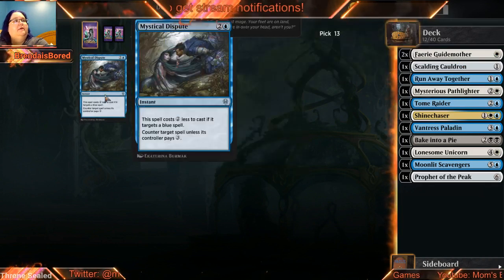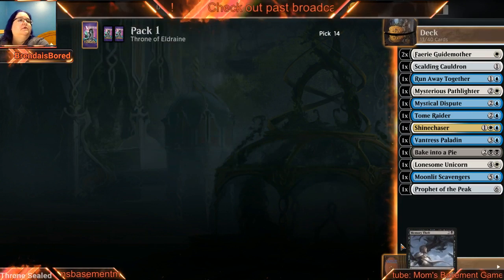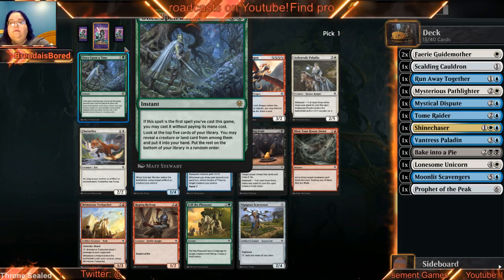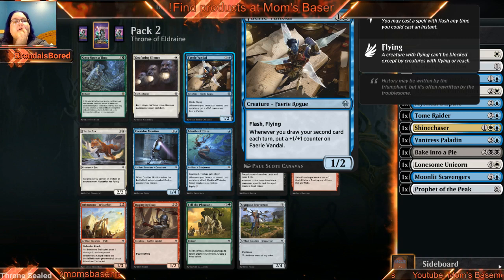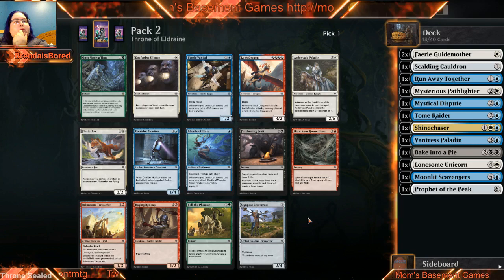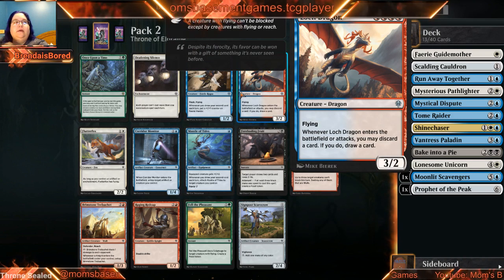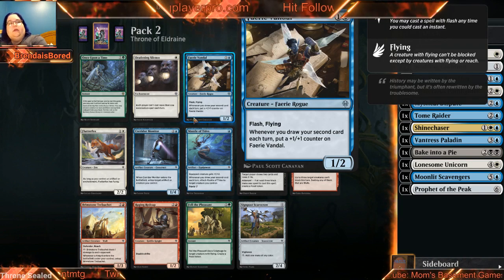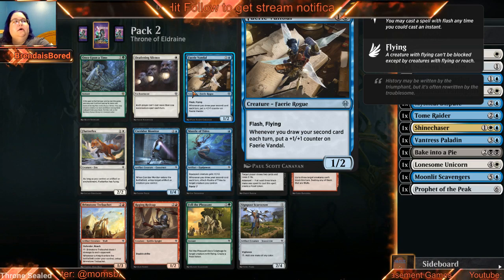Told you it was easier to get a Runaway. Our rare isn't in a color we're in, so that's vaguely annoying. If we move more into the card draw area — but we're not red. We could take the Dragon and be open to playing blue-red. I didn't get any serious signals that red was wide open, which makes me lean towards this guy. We don't really have any two drops, and if we can start drawing more cards he's going to become better and better. So let's move there.